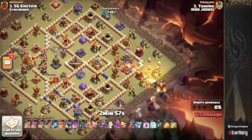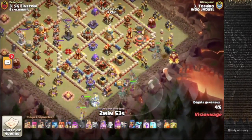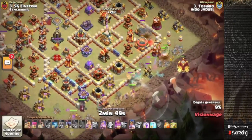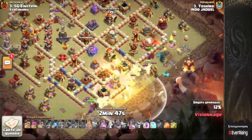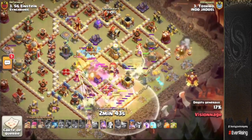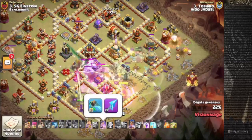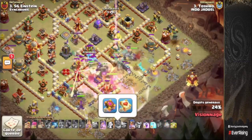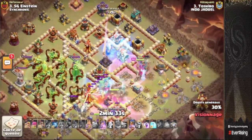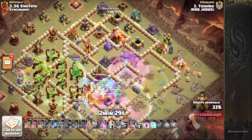Siege barracks over at the 3:30 side of the base for the skeletons, targeting the single-target inferno. King and queen at the six o'clock side. Root riders are going to split because of the dead zone and the storages that kind of ruin the pathing, but they should be able to come back in. Single-target inferno locking onto a root rider will go down to the royal champion. King is in the middle with the root riders pushing forward. Warden ability has already gone off. We overgrow the town hall and the monolith, saving that for the end.